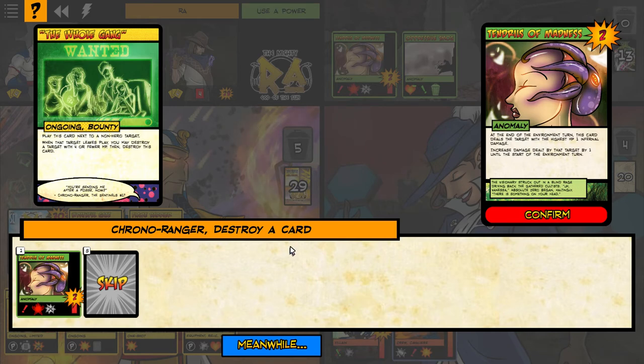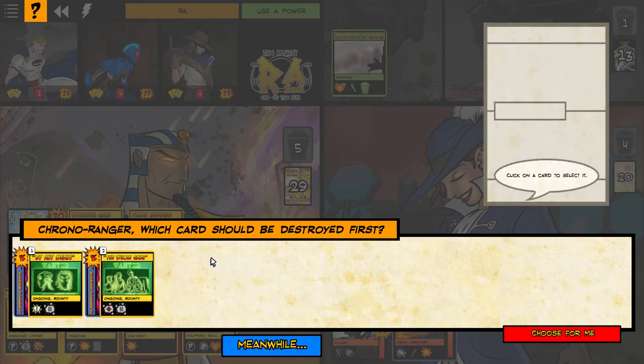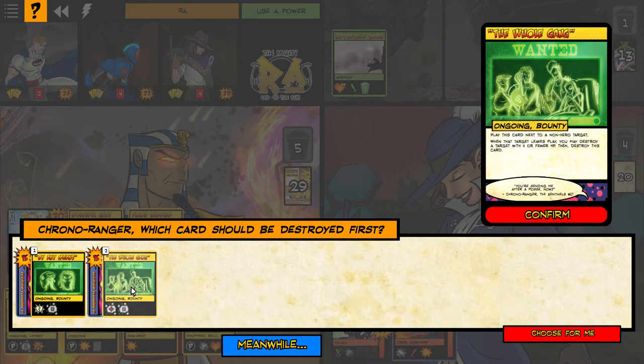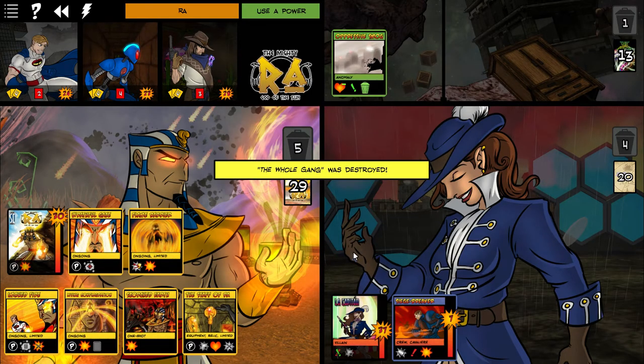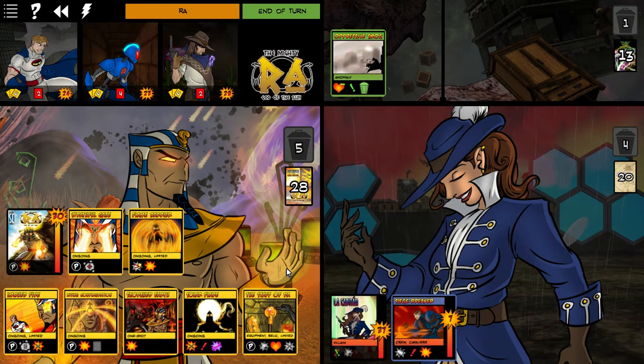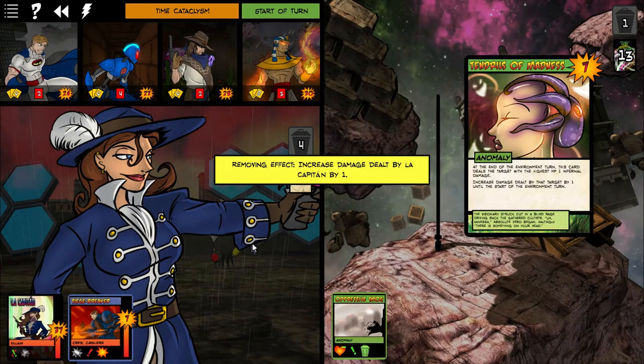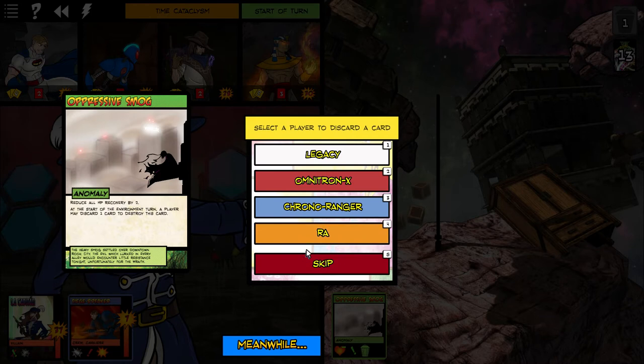Chrono Ranger, destroy a card — confirm. Which card should be destroyed first? Choose for me. Do those go under Le Capitaine? I hope not, because that would be two cards to her credit if it does. A player may discard a card this turn to destroy this card.